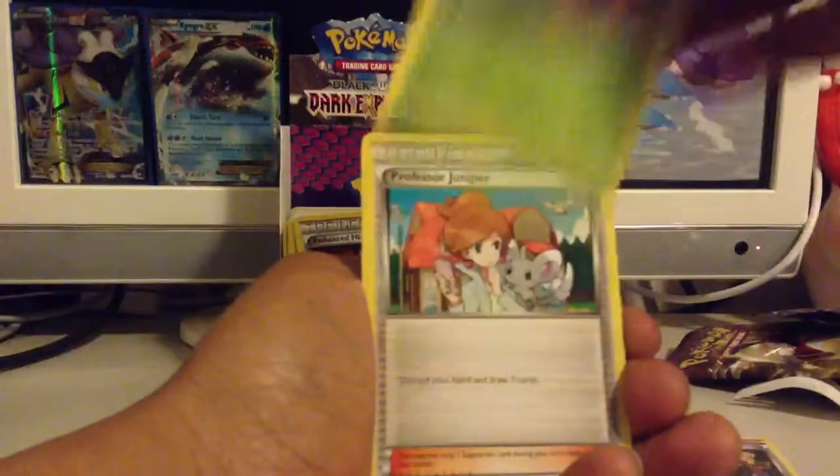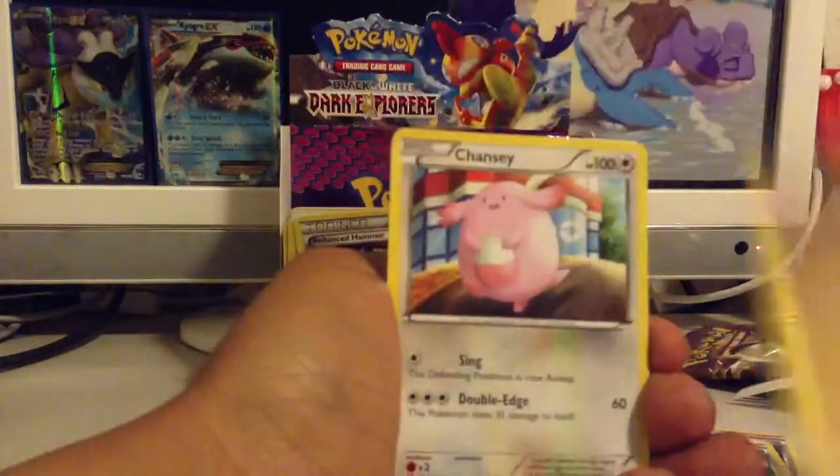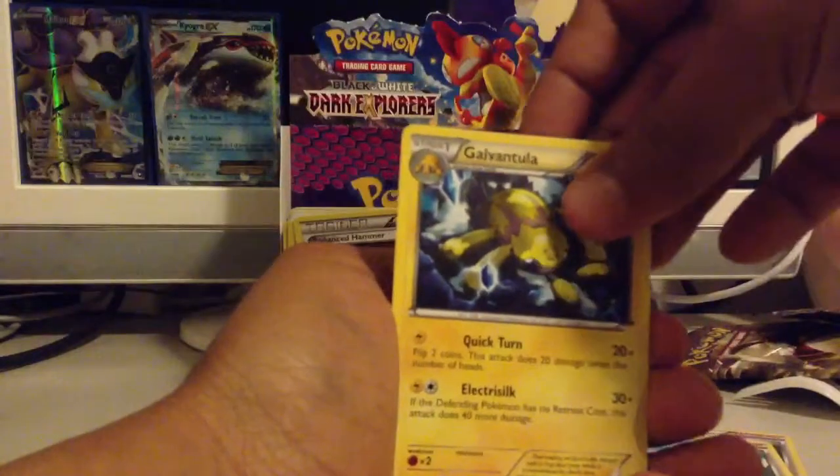Moving on to the next pack. So Crocorak, Crustle, Juniper, Drilbur, Zorua, Poniard, Joltic, Chansey. Enhanced Hammer is my reverse and Galvantula is my rare.